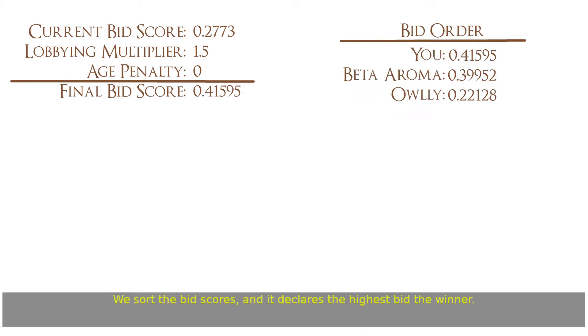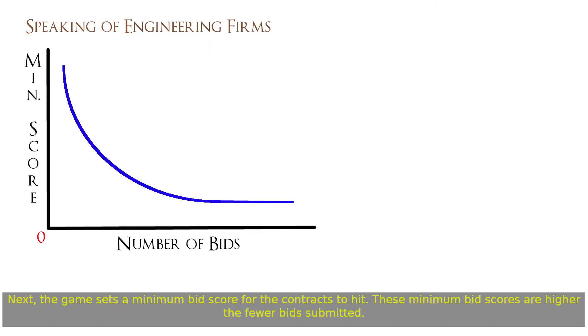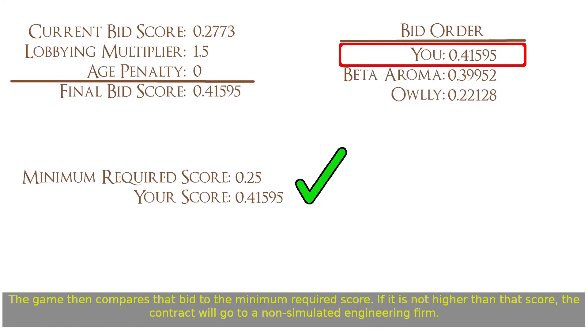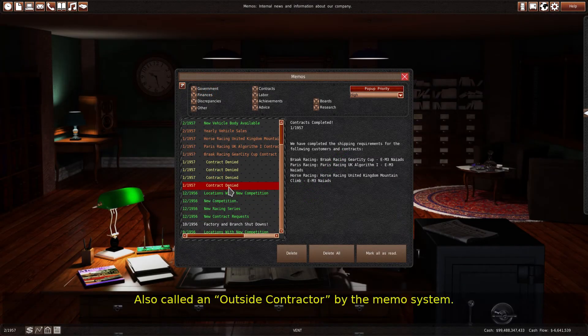The game sorts the bid scores and declares the highest bid the winner. Next, the game sets a minimum bid score for the contracts — these minimum bid scores are higher the fewer bids are submitted. The game then compares that bid to the minimum required score; if it is not higher than that score, the contract will go to a non-simulated engineering firm, also called an outside contractor by the memo system.